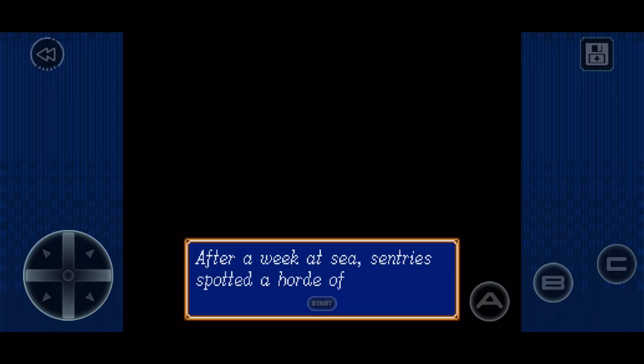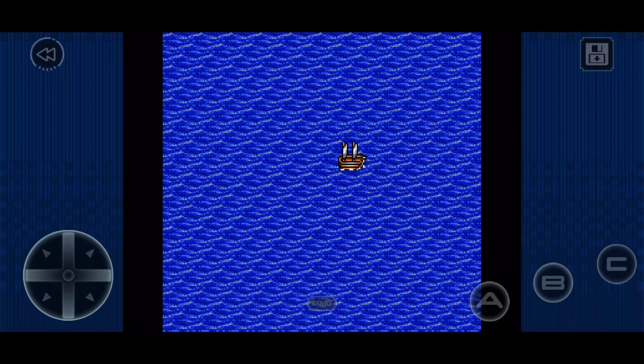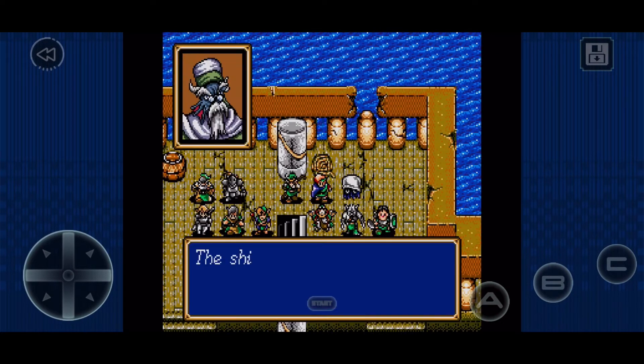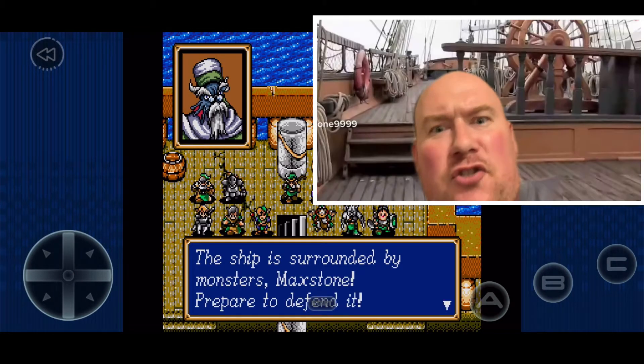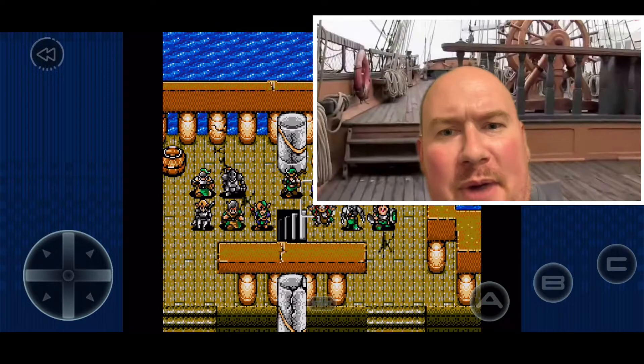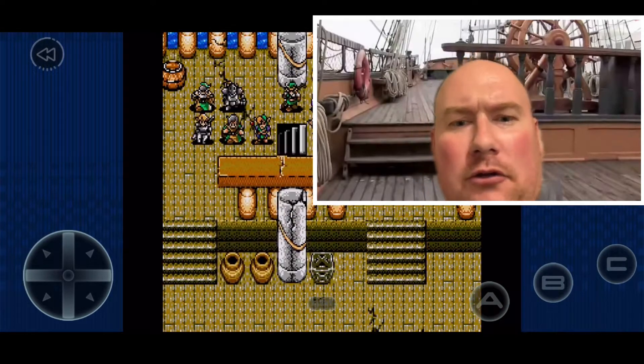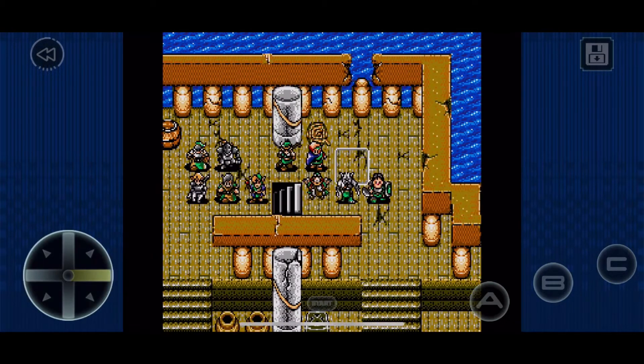After a week at sea, sentries spotted a horde of monsters approaching the vessel. Max Stone, we have enemies approaching off the starboard and port bows, and the starboard and port quarter. All hands, prepare for battle.